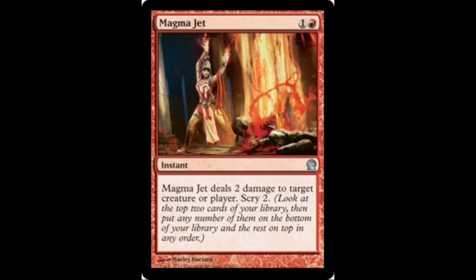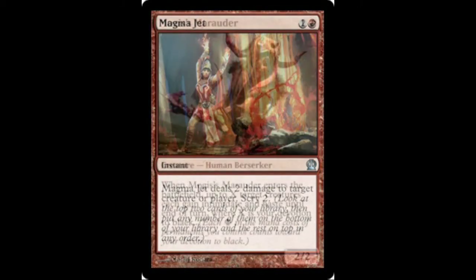The next burn spell you'll see is Magma Jet. It only deals 2 damage for 2 mana, but it's the second ability we're most concerned about — the Scry 2. It's really good for this deck because if you can't draw your burn spells or the creatures you need, you're definitely going to lose the game, especially against a control deck that can drag it out. You need to be able to Scry into your draws in the next couple of turns to make sure you can win. I have it as a 2-off because of its ability, even though it only deals 2 damage.